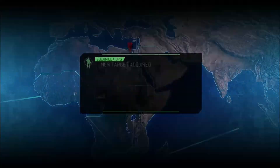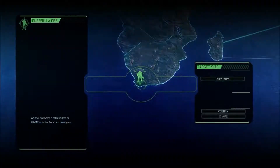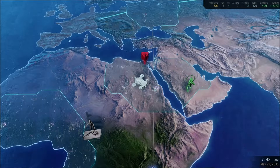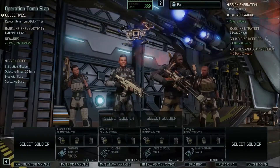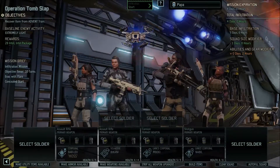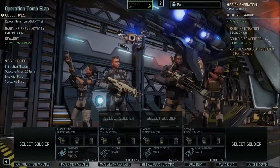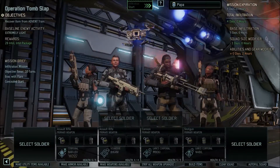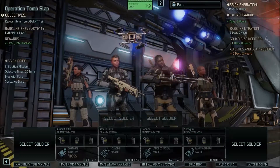So we're just gonna scan here and a bunch of stuff is gonna pop up. What is this? An intel package, extremely light cover — net item from Advent train, find a lead. Five days. Let's do this one and I'll set it up and be back. I'm just sending a small squad on this mission. I have four days infiltration and basically four days of time, so it should be okay.